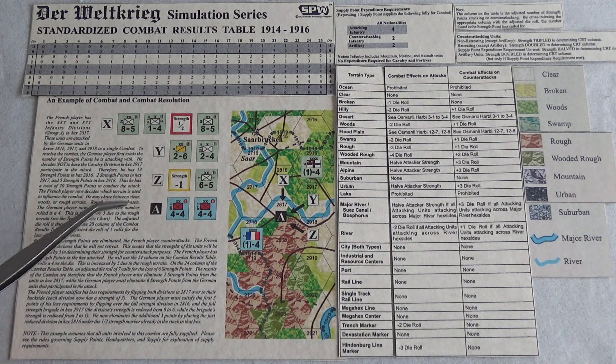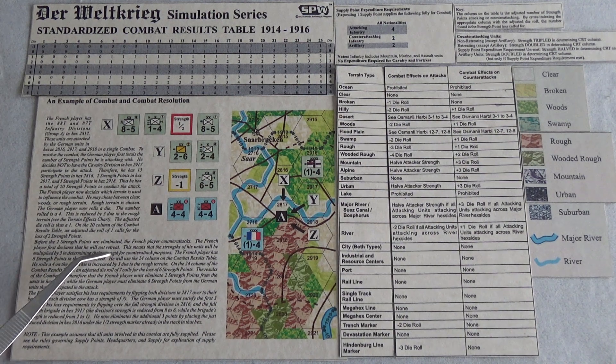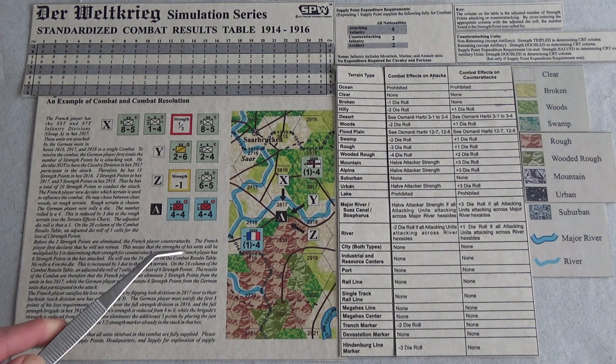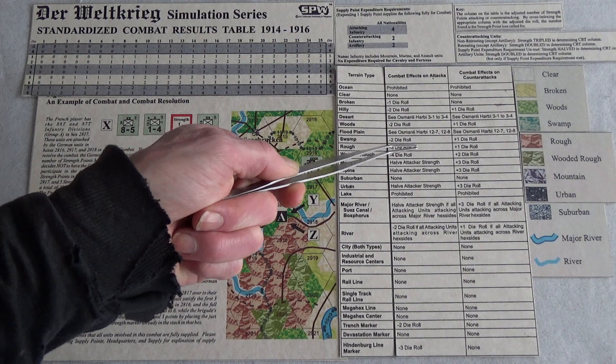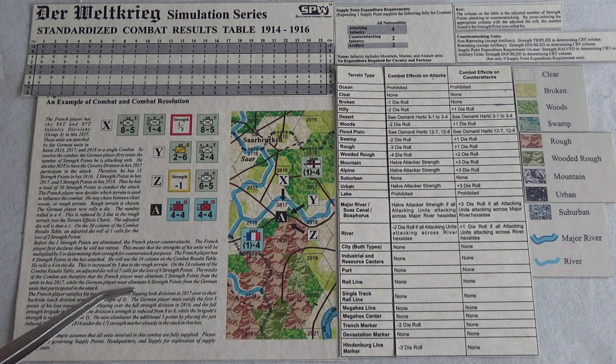So is this a mistake? The French player has eight strength points and uses the 24 column. He rolls a four on the die. The rough terrain gives plus one to the die roll on counterattack — not plus three. So I don't know where Dave Schroeder is getting this plus three. I don't know if I found a mistake by mistake — I didn't expect to find a mistake.